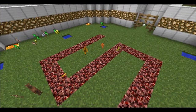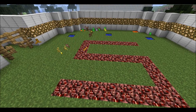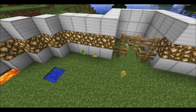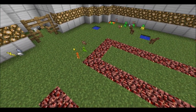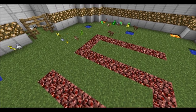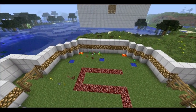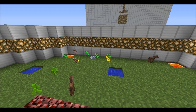It looks like Yellow could prevail here — and oh! He picks up a blaze rod! He picked up that blaze rod like a boss, and Green wins! Oh my god, that was actually pretty cool. And now he's reviving his dead teammates.